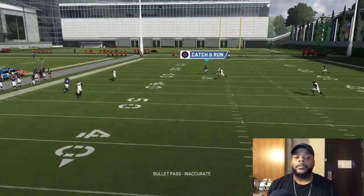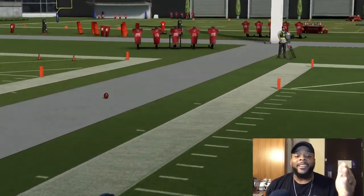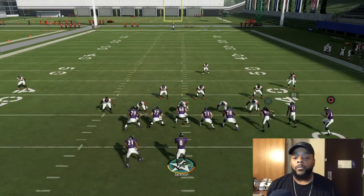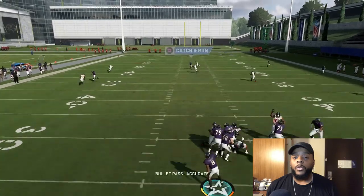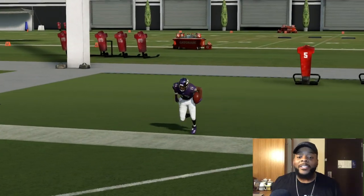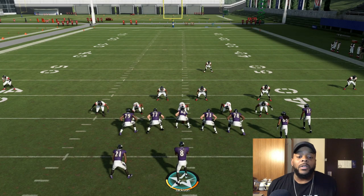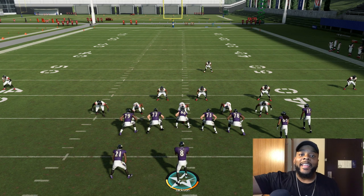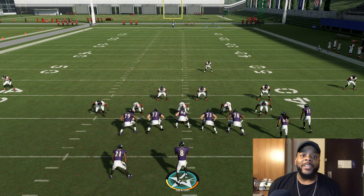The play opens up every single time. We're gonna run it one more time and connect — boom, Hollywood to the crib and it's gone. I use Hollywood Brown on this play most of the time because he's got 91 speed. The Buccaneers is my main playbook, so just run this play, catch somebody slipping, and you've got a touchdown every single time. Hope you guys enjoyed the video — hit that like button, subscribe to the channel, and tag me on Twitter so I can see y'all taking the top off these defenses.